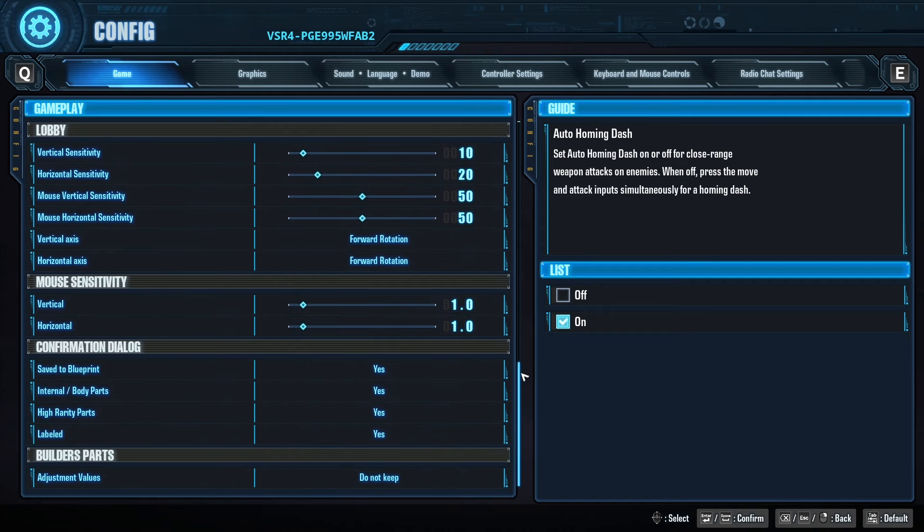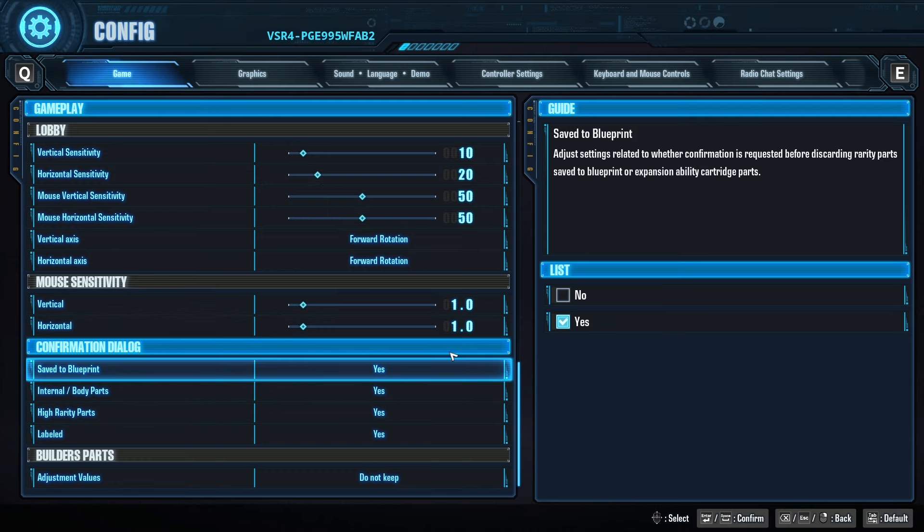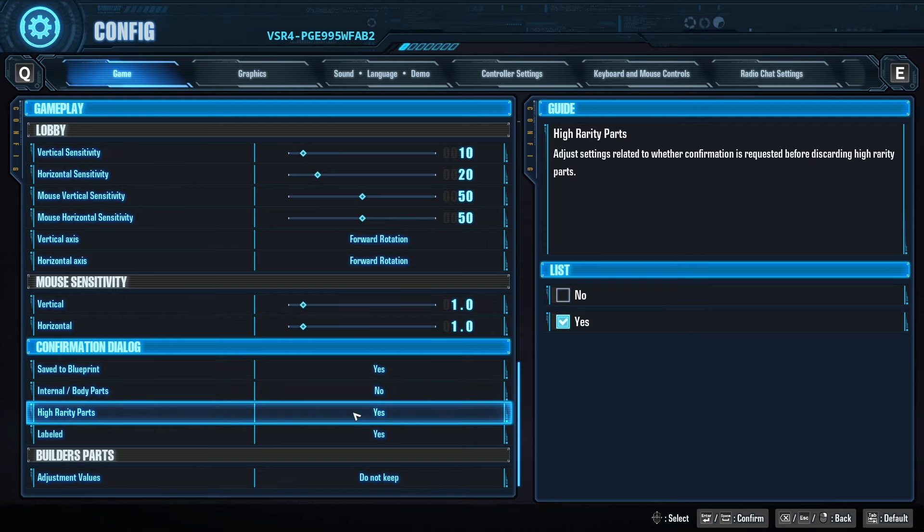The next thing we've been wanting for a very long time is up here — there are four different toggles you can set to yes or no. One is saving blueprints. Another very important one is for integrated parts. You guys remember when synthesizing or during the assembly process, when you're selecting parts that have an integrated shield or integrated range weapon, it doesn't let you just spam-equip them — you have to manually click and confirm each one. Now you have the option to select this and sell them quickly, allowing you to fuse parts at a faster pace.